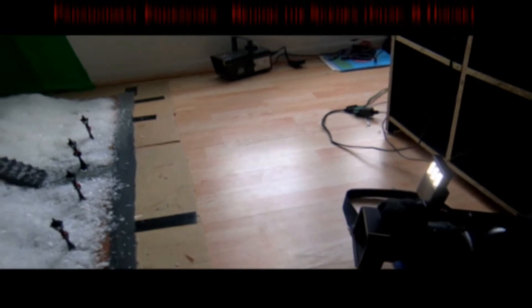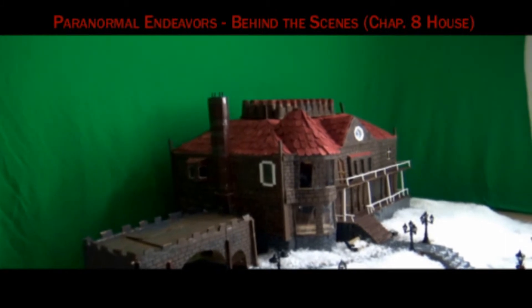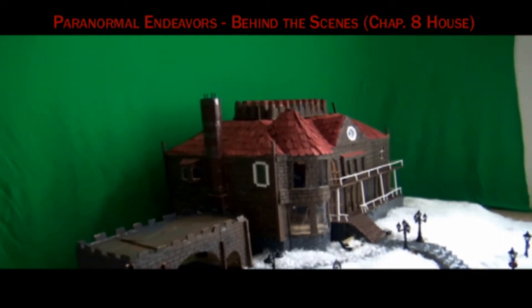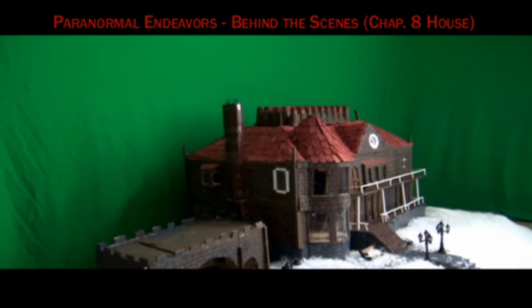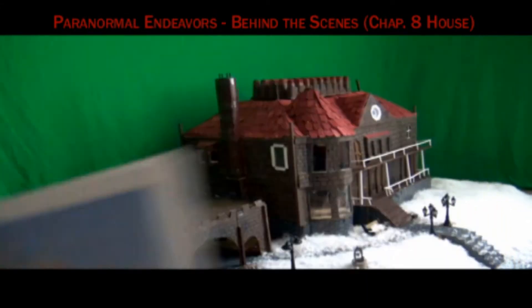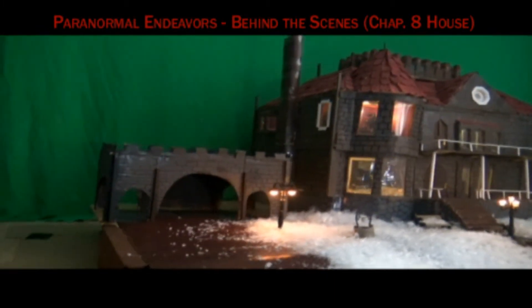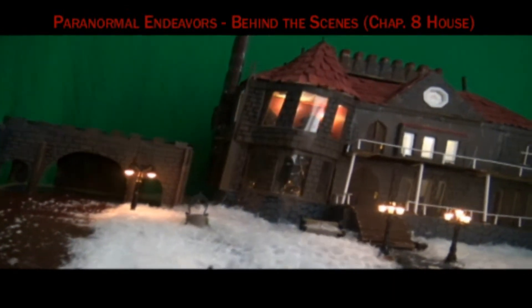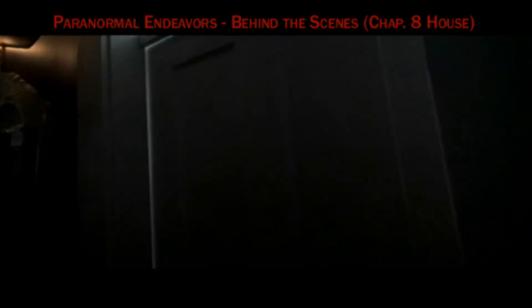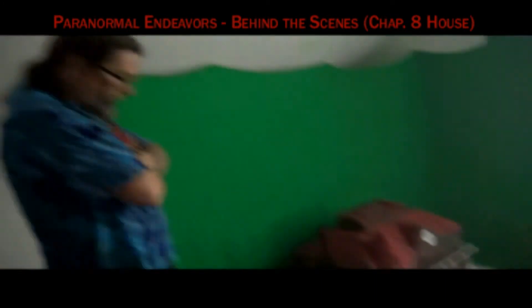We are at the shooting of the chapter 8 background. This house is pretty amazing — this mansion, castle-like mansion. She hadn't seen it yet with the full get-up and the lights on. Come on in, there are four sets of lights in here and they're kind of pulsating slowly.